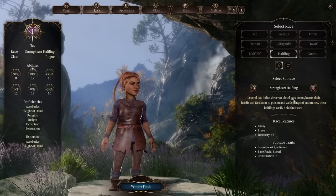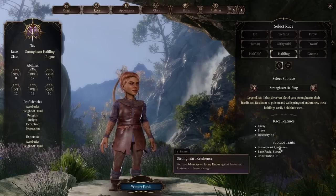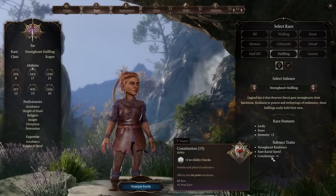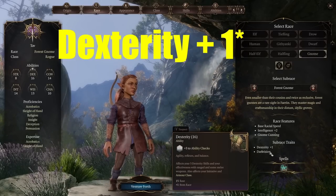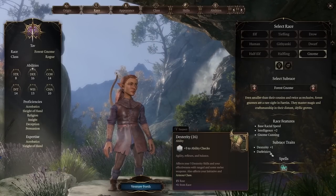For a more hardy option, the Stout Halfling gives advantage on saving throws against poison, resistance to poison damage, and a bit of extra Constitution. Gnomes also have two options with Dexterity plus 2. The Forest Gnome gives you Speak with Animals and darkvision.